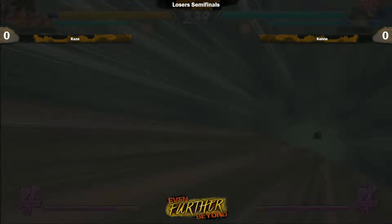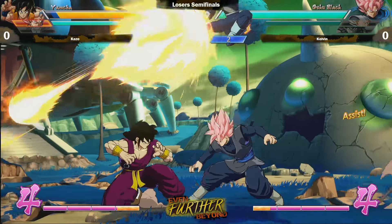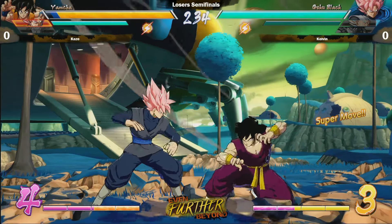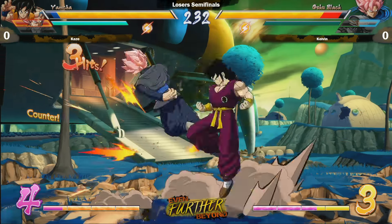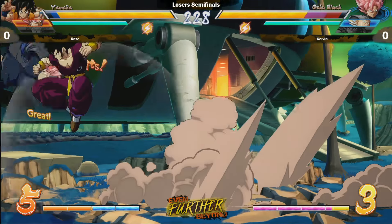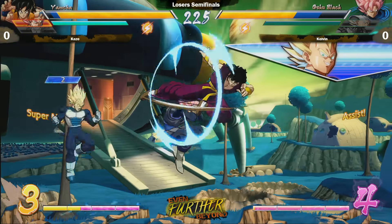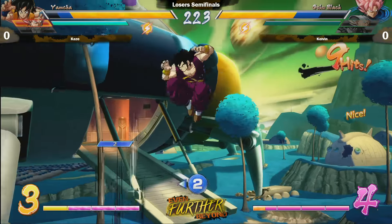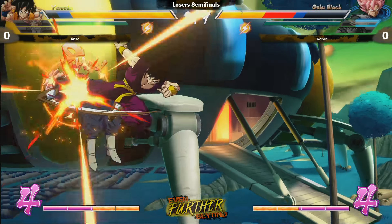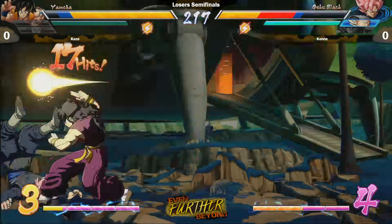Bardock is gone — Kaze's Yamcha just moves so fast. We were talking about how good Bardock is and then Bardock was dead all of a sudden. Shoutout to Yamcha. He's a pretty cool character honestly — I was scared of him when they were first showing him because his reversal stuff gave me PTSD from Wolverine in MvC3 vanilla. But he's got really cool cross-up stuff, and when you do stuff with Yamcha, you are earning it.